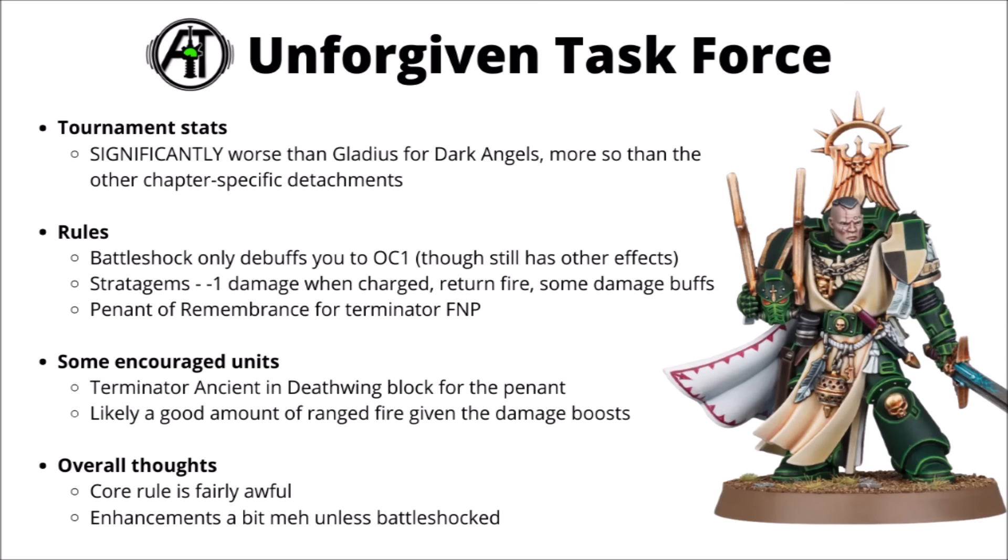The other detachment perhaps struggling most is the Unforgiven Task Force — the Dark Angels launch one that builds around Battleshock. While it does get some fairly fond stratagems, it just feels significantly weaker than the Gladius for Dark Angels, mainly due to the core rule being nothing more than a slight resilience to Battleshock which might infrequently add up to scoring a couple more victory points once every few games. From tournament stats, the Unforgiven Task Force lags in win percentage significantly behind the Gladius for Dark Angels.